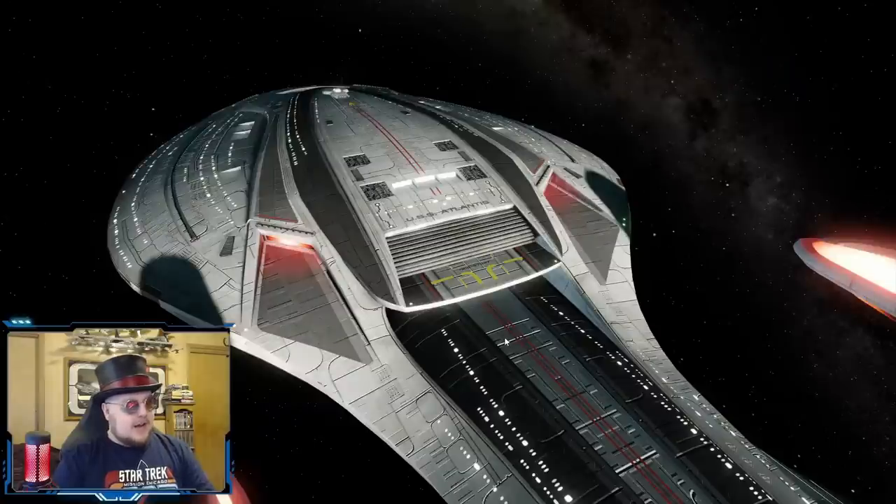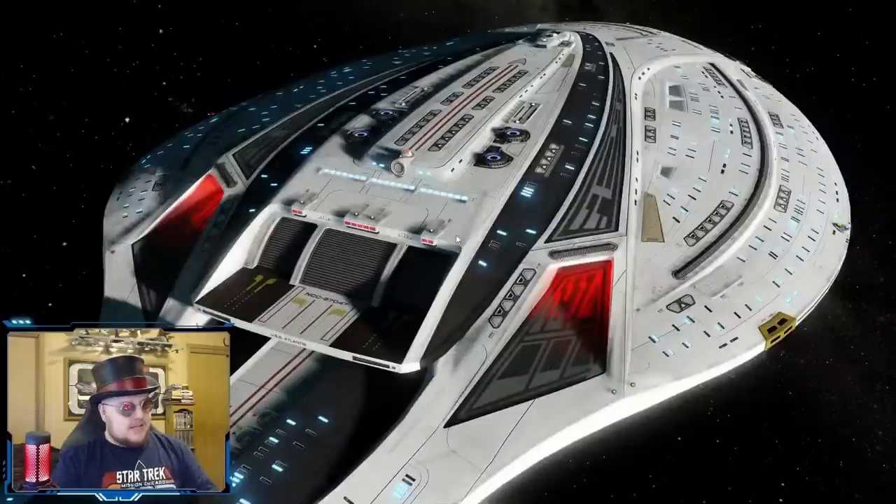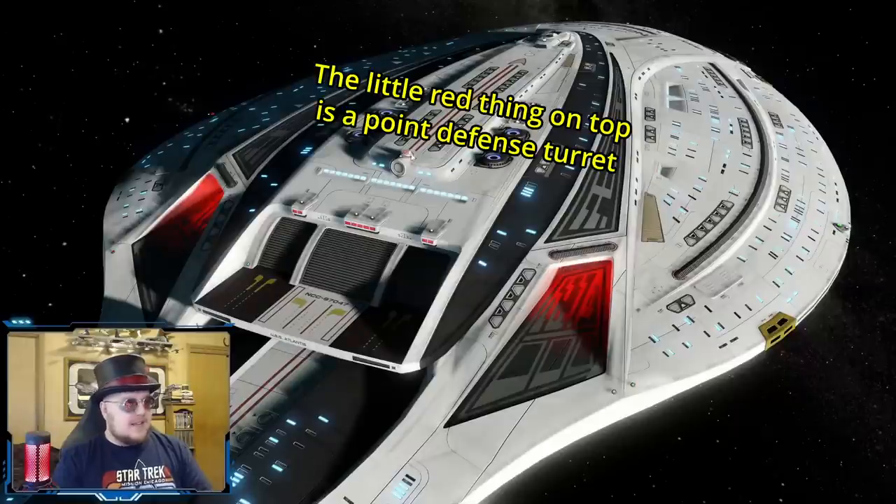Now the back end of the saucer — some differences here. You can see just how flat the top section of the saucer is. There are also changes made to the shuttle bay. Look at this section: there's been a layered look added here that adds all these escape pods, plus this docking hatch — which is very reminiscent of the docking hatch you see in the first Star Trek movie for the refit Enterprise, where Spock's shuttle comes in. This is very much meant to be a homage to that.